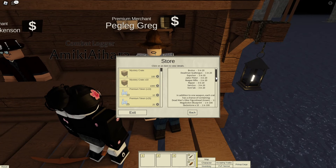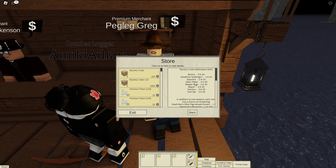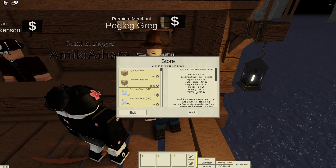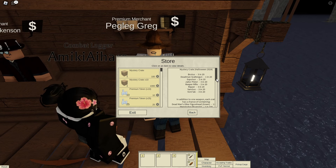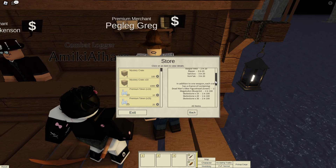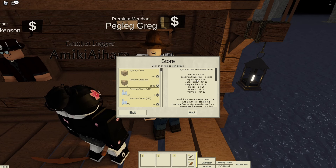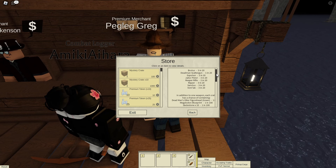Expulsor — sounds like something ranged. I think these are all ranged. Ripper — that's probably a bolt. Bolt? Gun? Who knows? Actually, I don't think these are all ranged. I think this is just the weapons that are available this time round.